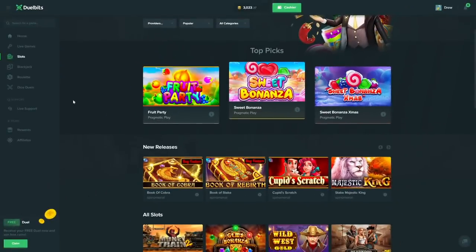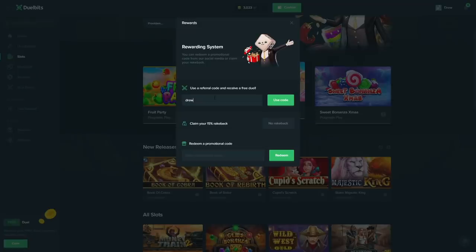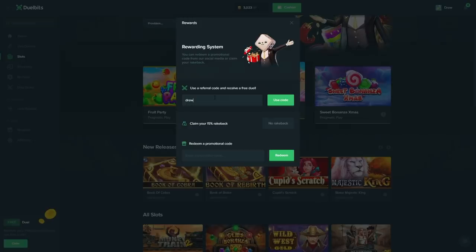I also want to say that if you're going to play on Dual Bits, click over here on rewards and type in code 'Drew' and enter someone's code, and that will enable your rakeback. Every single bet you do, you get some money back, so it's literally just going to be making you money whenever you're betting.